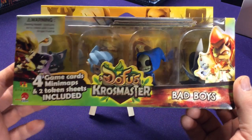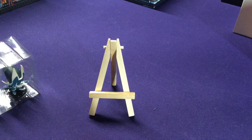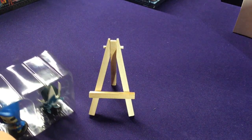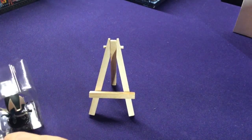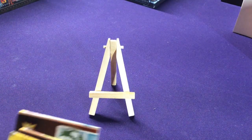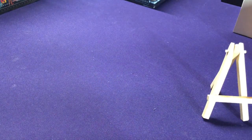Our last pack for this video is going to be the Bad Boy set, number seven. That means I still need to pick up numbers four, five, six, and eight. Let's look at what we got in this last one — we're of course again going to get our two token sheets and our checklist with rules on how to play, and we'll get some maps to look at.